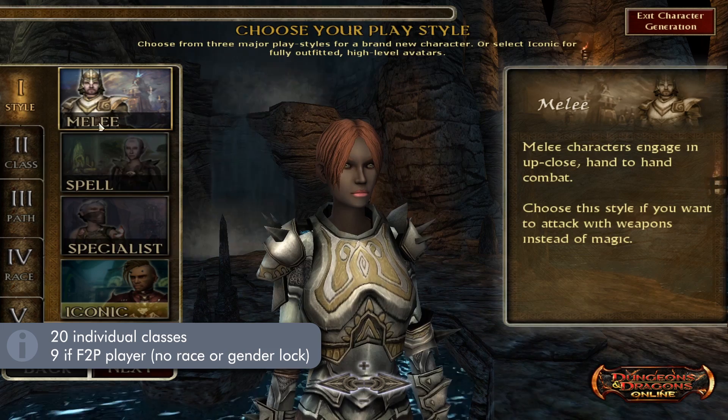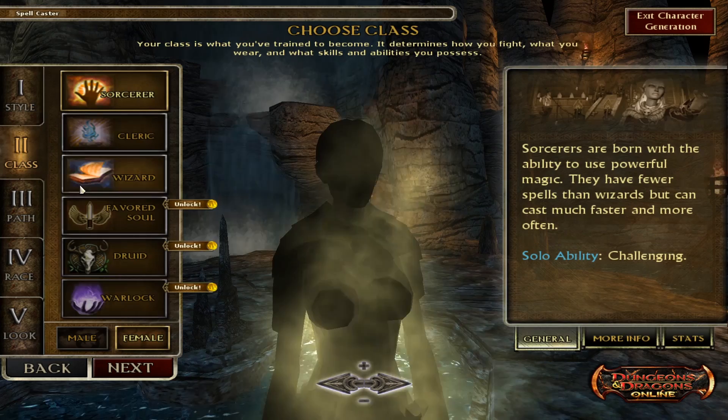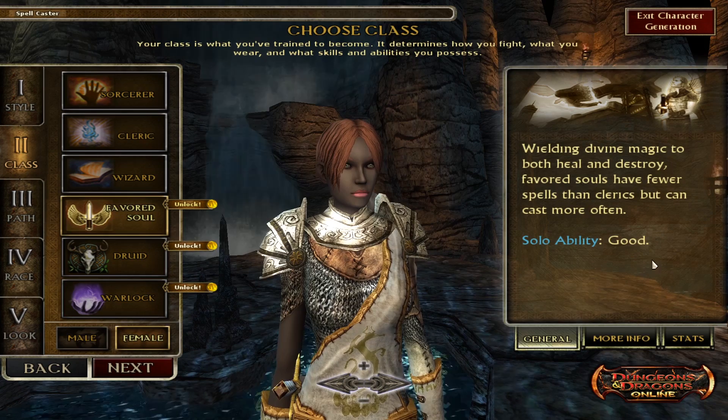Iconic classes are race-locked and have a bit of backstory tied to them, starting at a higher level with better starting equipment and abilities. Next are the actual classes, which differ depending on which style you pick — just a way to organize them. If you pick melee, you'll have fighter, barbarian, paladin, and monk. If you pick spell, you have all the casting classes. If you pick specialist, you'll have more utility options.